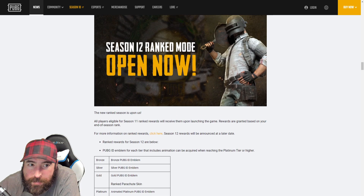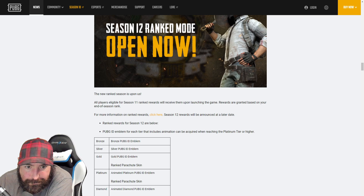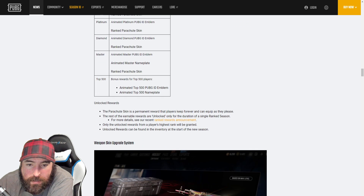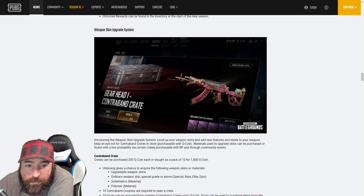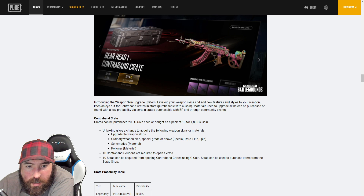This is all PC patch notes but most of this is going to be the same for console as well, so that's why we're going through it. The only thing I really care about for ranked is that it gets changed to FPP only on console — hopefully they'll do something like that. Next up, the weapons skill upgrade system. Basically they're changing it so you can level up your weapons, and depending on how many kills or how much use you get on it, you can add different textures to your weapons — kind of like how Call of Duty unlocks things depending on kills.